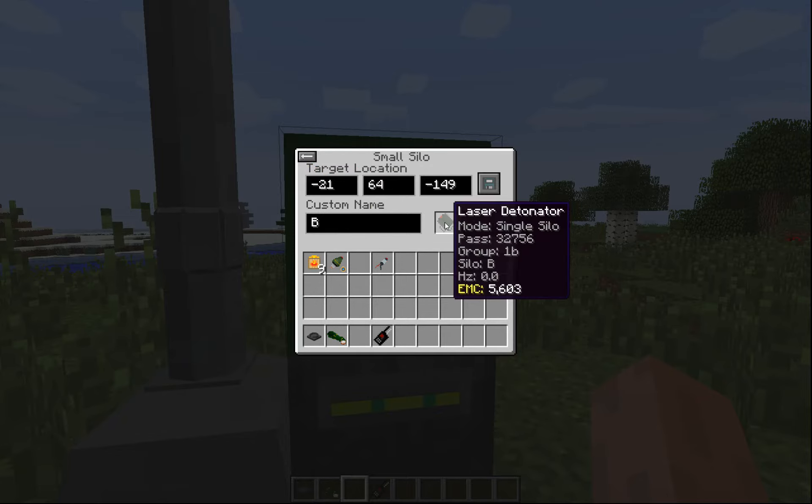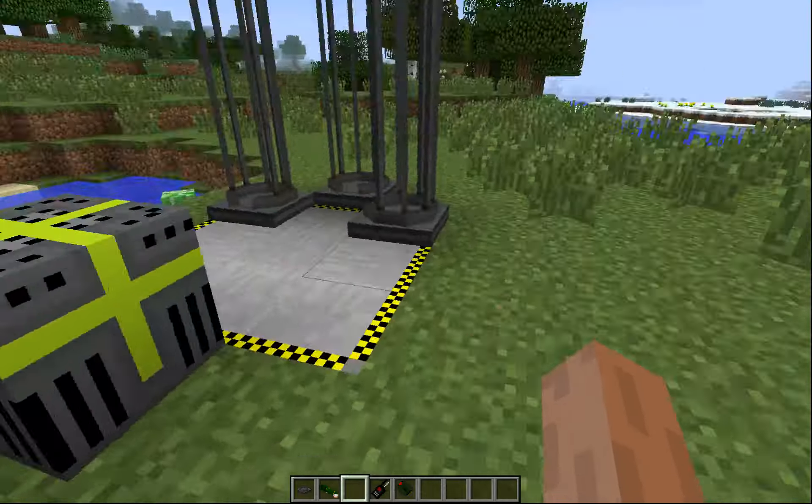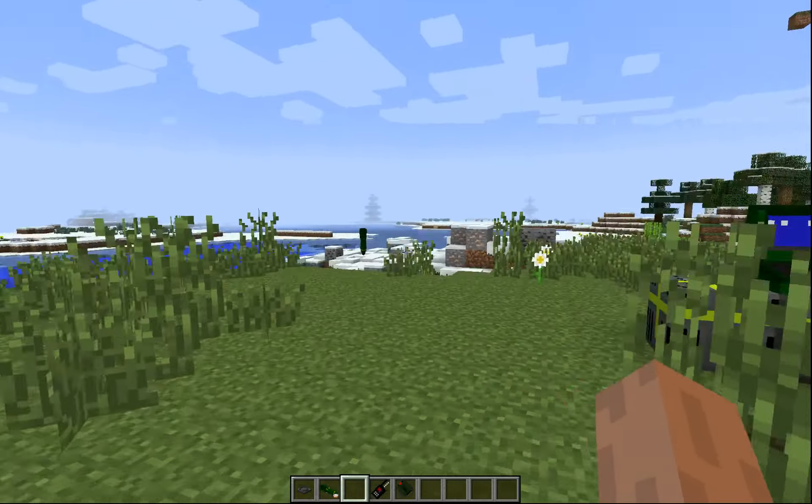That's going to be fixed eventually. So we've got these both encoded — one to A and one to B. And it looks like our missiles actually did impact.